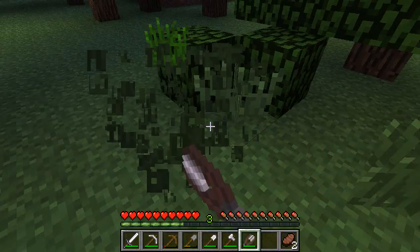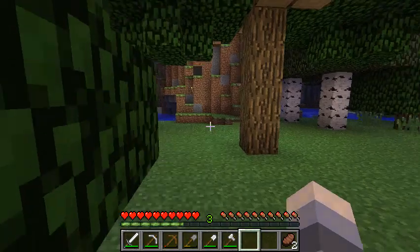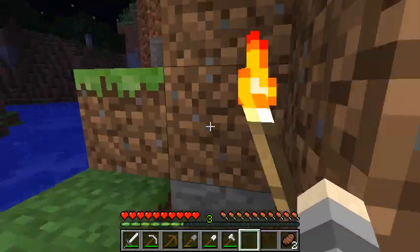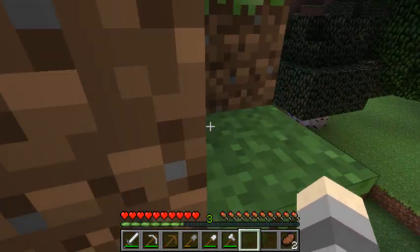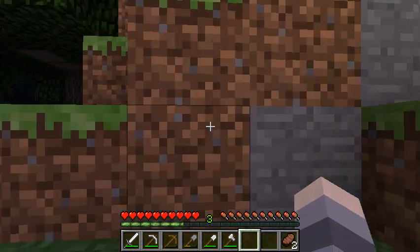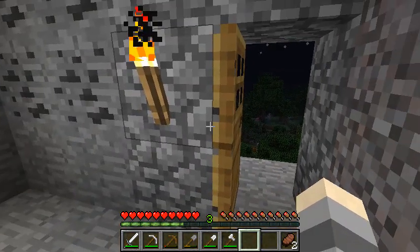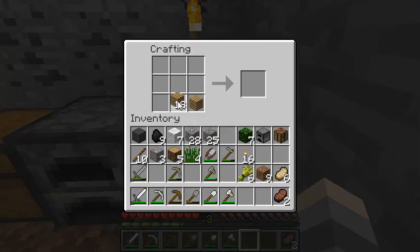I'll take these and use them for later. Right now what we want to do is go up to our hidey-hole and make a bed. To craft a bed: wooden planks on the bottom row and wool on top, arranged like that — it makes a bed.